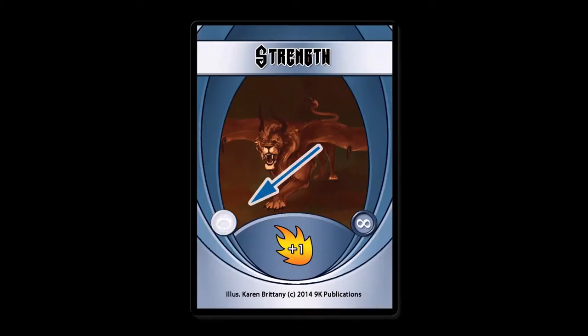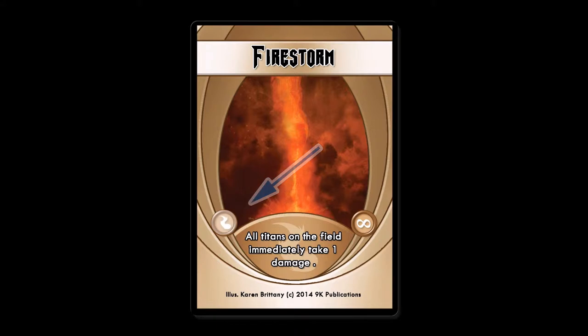Strength is an active maneuver, as denoted by the blue background and the halo icon. Active maneuvers remain in play. Firestorm is a burn maneuver, as denoted by the gold background and the flame icon. Burn maneuvers are resolved immediately, and then move to the burn stack or discard pile.